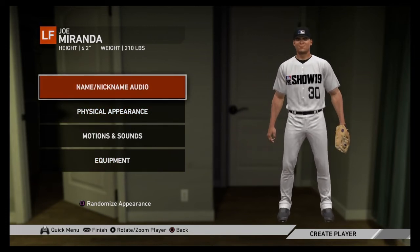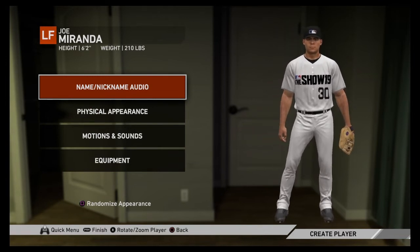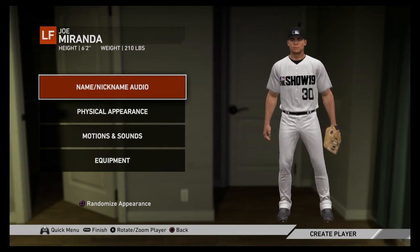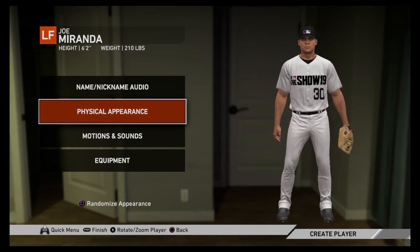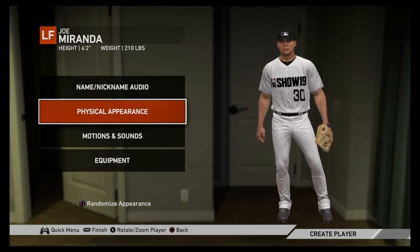Nothing really has changed when it comes to actually creating your player's appearance. If you want to really make him look like you, you can go ahead and change the aspect ratios and other settings within each section of your physical appearance. Besides that, everything is pretty much the same from last year — there are only a couple of new hairstyles and the same goes for beard styles.